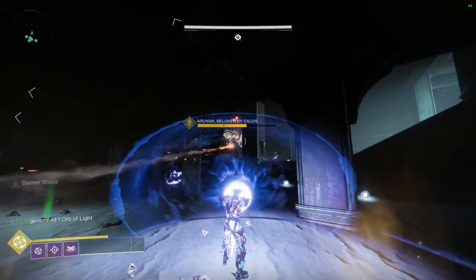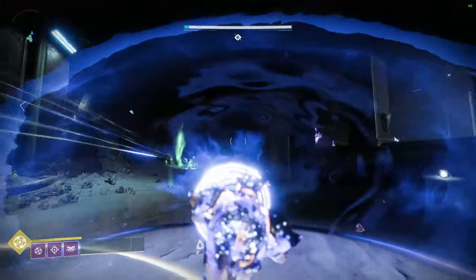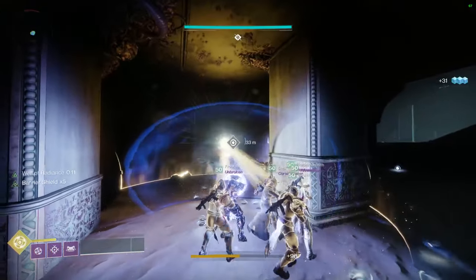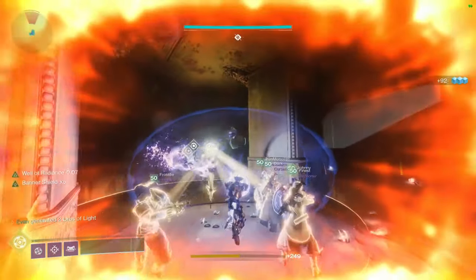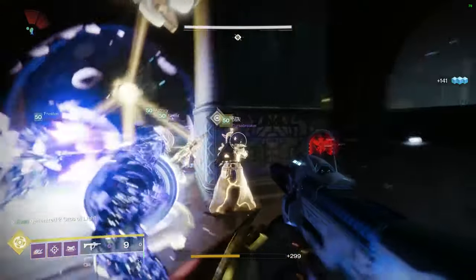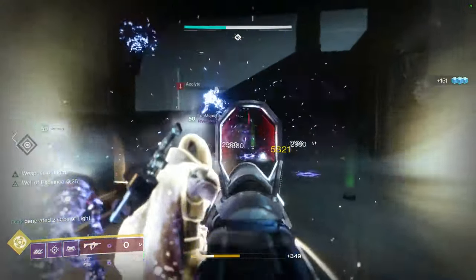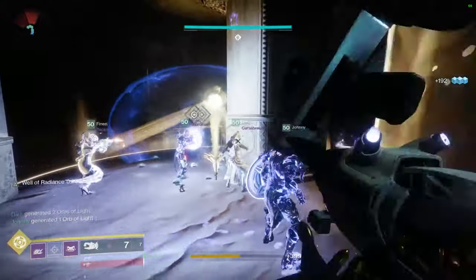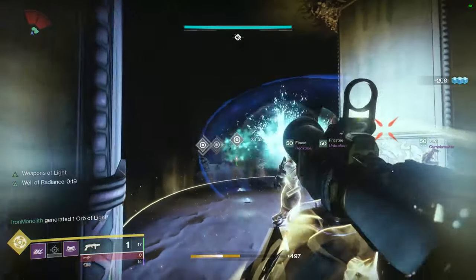After trying a lot of different methods, we found the most success sitting in the back right corner of the room behind a pillar — if you're looking in from where you first enter. We would drop wells consistently, swapping between Luna Faction boots and Phoenix Protocol to get our super back, and had one Titan with shields throwing them at ads all around the room.